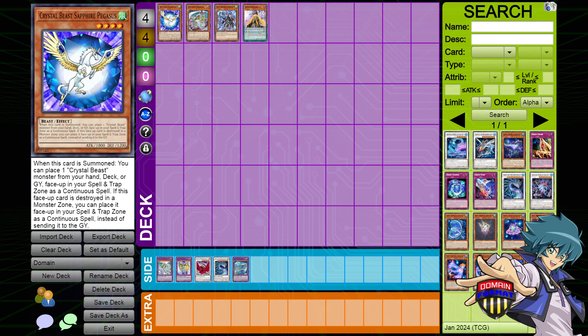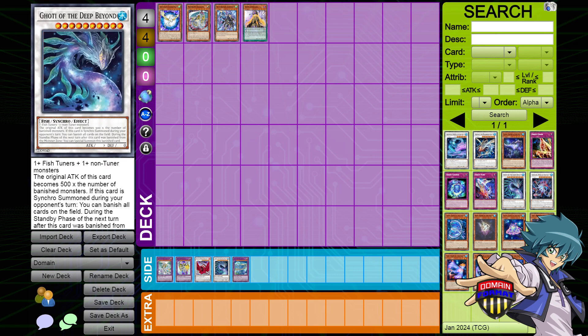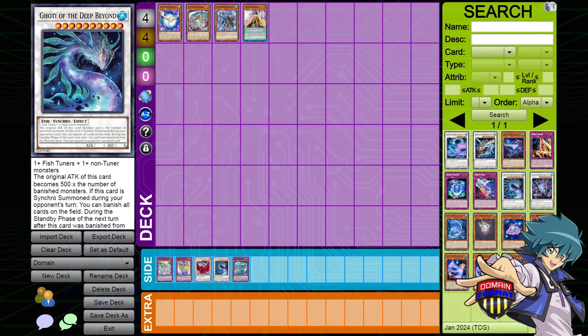Deckmasters that give a big payoff — these are usually boss monsters. A couple of examples are Rainbow Dragon Overdrive, Rainbow Neos, Black Rose Dragon, and Goaty of the Deep Beyond. These are cards that you would summon as required by their mechanics. However, if these are in your Deckmaster zone, you have access to them in a way that is recurrable in theory. If you're able to do these summons multiple times, they have very meaningful effects for the game. Black Rose Dragon and Goaty of the Deep Beyond are board wipes upon being summoned, while also having other extended plays.